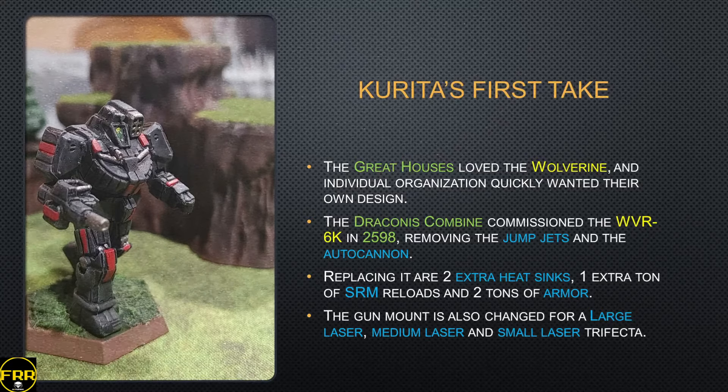The Great Houses loved the Wolverine and quickly included it in all sorts of organizations, but they also wanted their own designs. The Draconis Combine had been wary of jump jets since the prototype days when people used to crash their mechs, so they took out the jump jets on the WVR-6K, which came out in 2598. The autocannon is also removed. Replacing all of that, you get two extra heat sinks, an extra ton of SRM reloads, and two extra tons of armor making it a really tough Wolverine. The gun mount is switched to a large laser, a medium laser, and a small laser, all in a strange assembly that works fairly well and is easy to swap out when damaged.